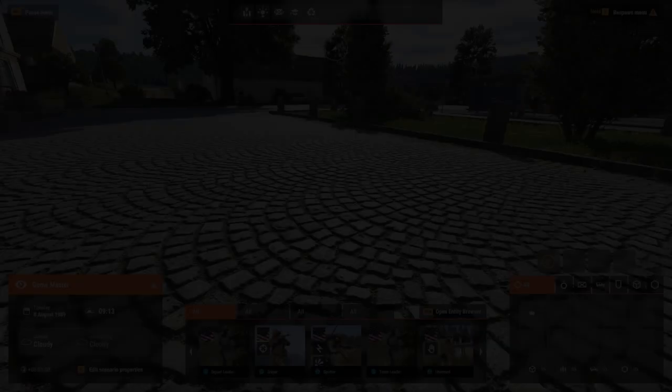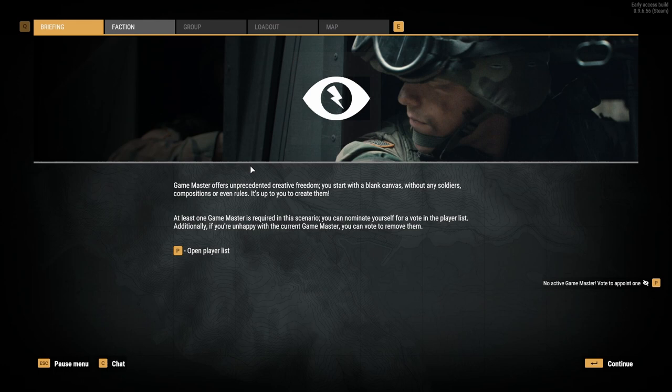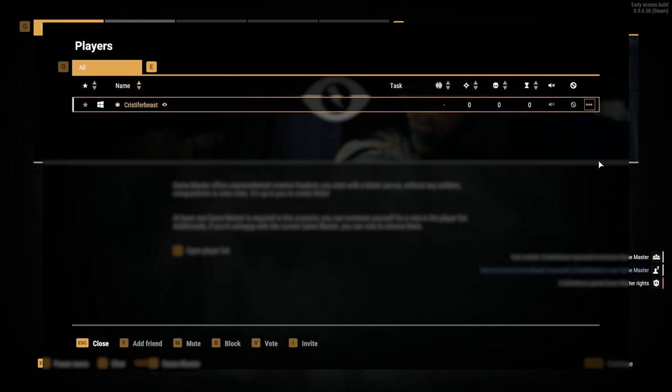Next up, Game Masters who play with more than one fellow Game Master on a server can now communicate without the other players' knowledge. By using the U key, they will be able to set a ping only visible to Game Masters. Game Master voting has also changed, with you now being able to cancel your nomination from the player list, as well as the voting being highlighted in the player list.